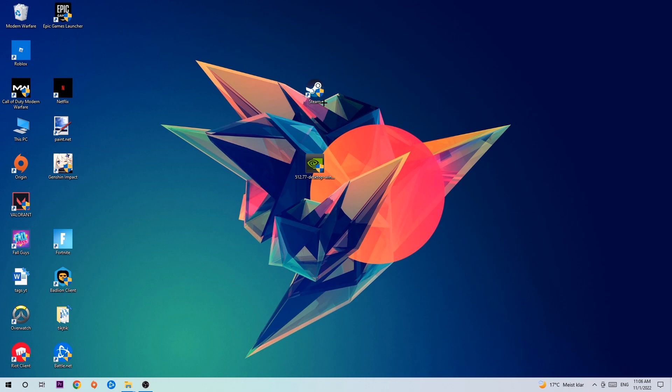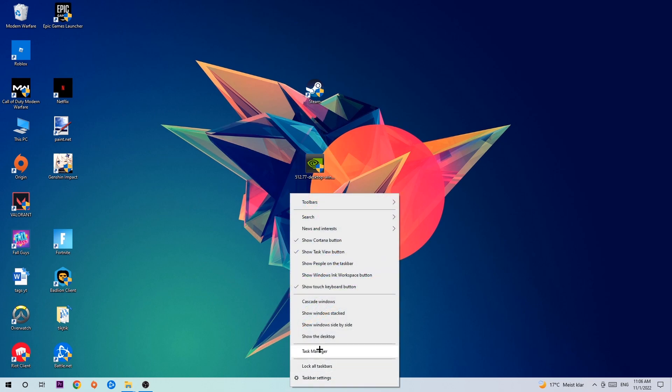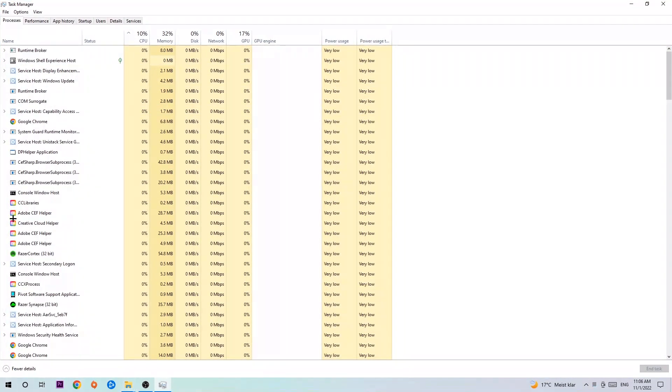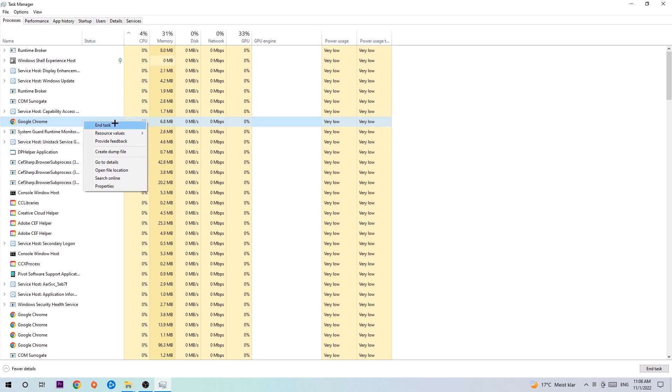The first step I would recommend is to navigate to the very bottom of your screen, right-click your taskbar, and open up your Task Manager. Next, navigate to the top left corner clicking onto Processes. Once you click Processes, click one of those random processes, then type in using your keyboard the name of your game. If nothing pops up, you're good. If something pops up, simply right-click and hit End Task.